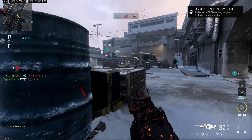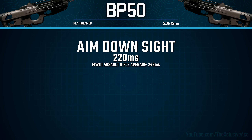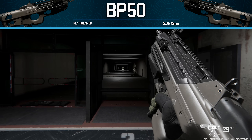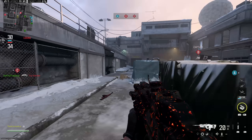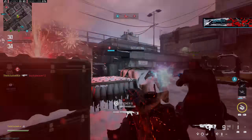Moving into handling stats, our aim down sight time is very good for an assault rifle at 220 milliseconds — much more competitive with SMGs. Our sprint to fire time is also quite good for an assault rifle, though not quite approaching SMG levels, at 168 milliseconds for standard sprint out time and about 265 milliseconds for tactical sprint out time. Unfortunately the reload add time is quite slow for an assault rifle at 1.92 seconds, and especially considering this gun's higher fire rate means you need to reload more often — this is a considerable downside you have to prepare for.